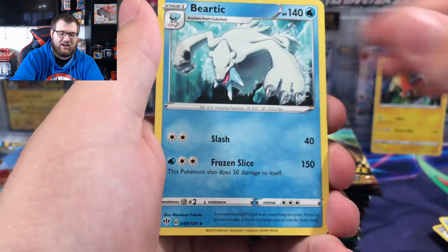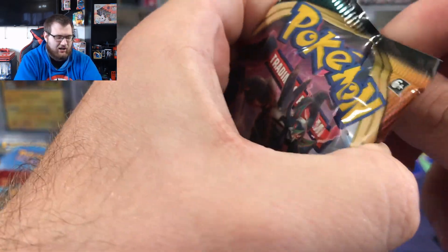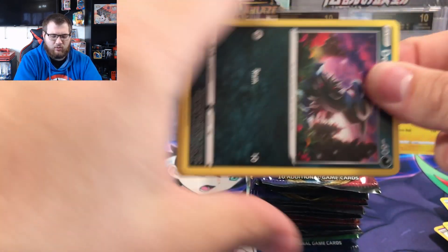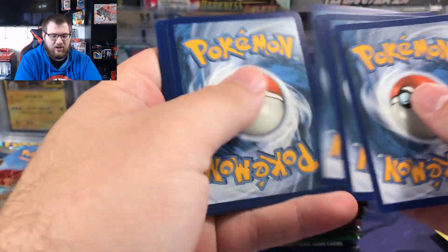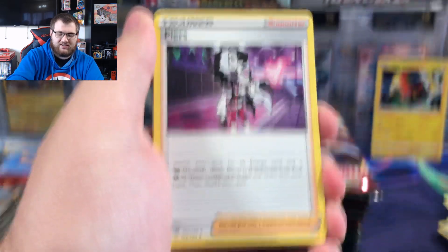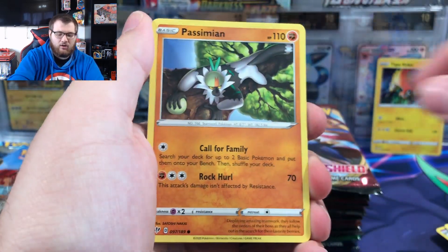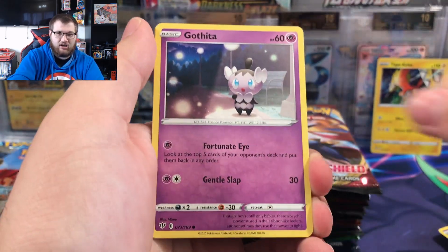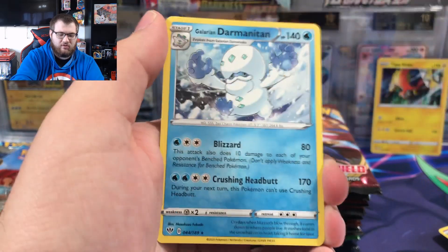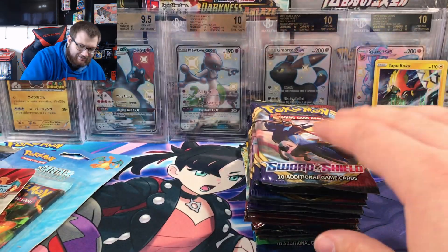A lot of these packs came from mystery boxes — not the ones in blisters, but the ones that are basically not sealed, other than a few X and Y stuff that I found under the shelf. Shinotic, Dino, Passimian, Bunnelby, Vanillite, Gothita, Dracozolt reverse hollow, and a regular rare galarian Darmanitan. Not off to a great start.